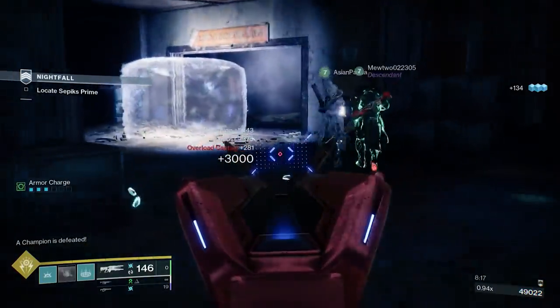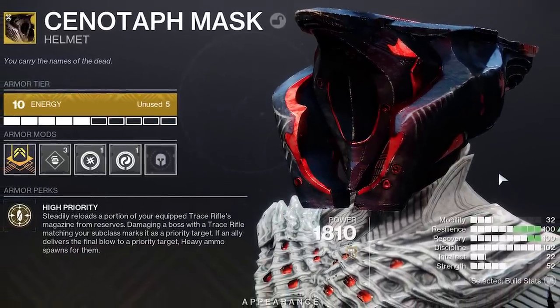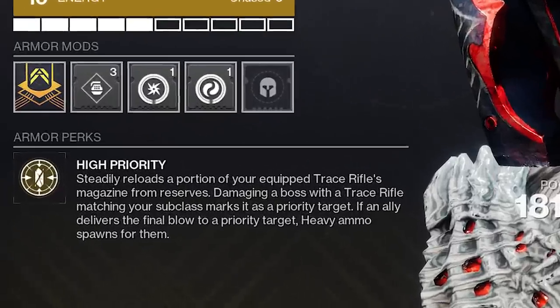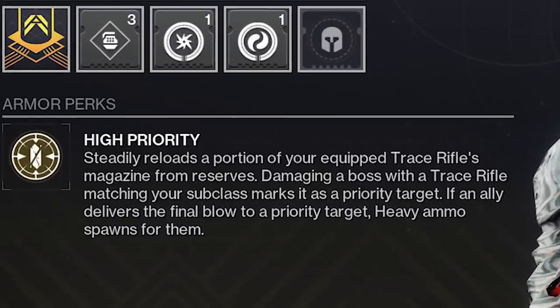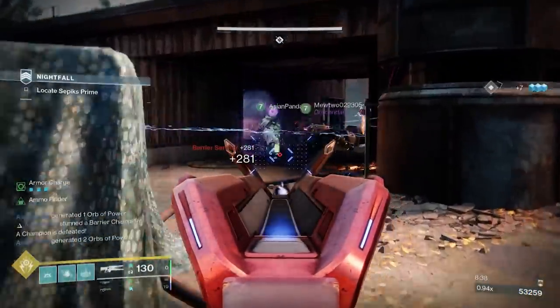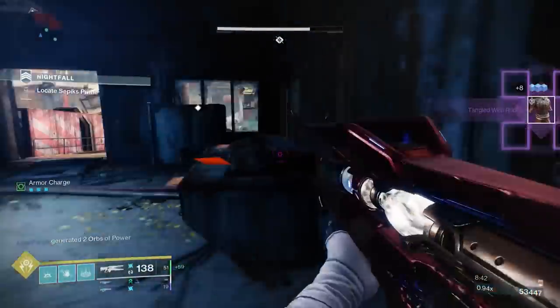The Cenotaph comes with the intrinsic trait called High Priority. This provides multiple benefits, and for the most part, they're all completely passive. When a Trace Rifle is equipped, its magazine will be automatically reloaded over time, performing similar to that of auto-reloading mods. But what's better about this is that it reloads while the Trace Rifle is equipped. That's its first benefit — fairly mid-level.